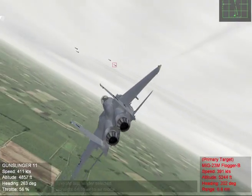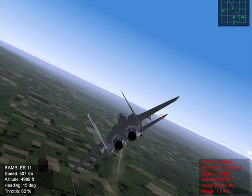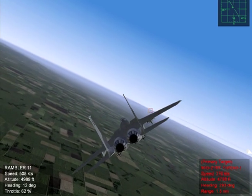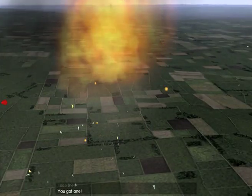That tone will change pitch when the seeker is locked onto a heat source. Press the Enter key on your keyboard or the secondary fire button on your joystick to fire the missile. IR missiles do not need you to keep your aircraft pointed at the target after launch.